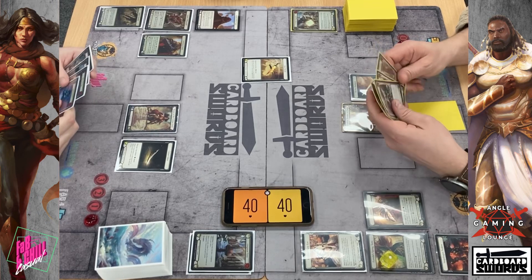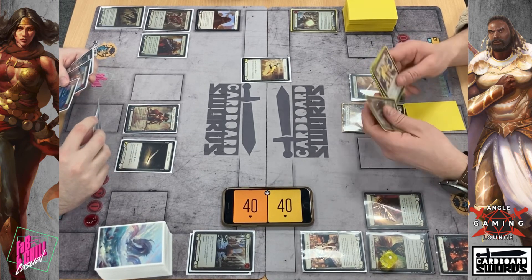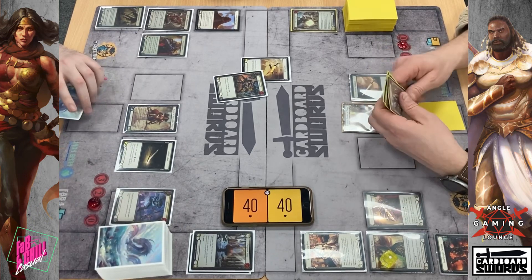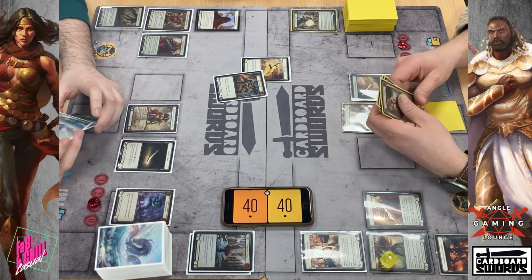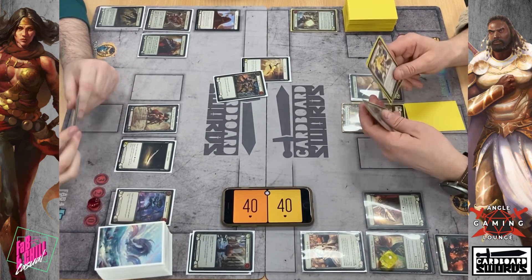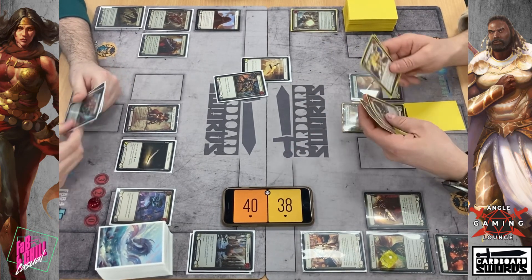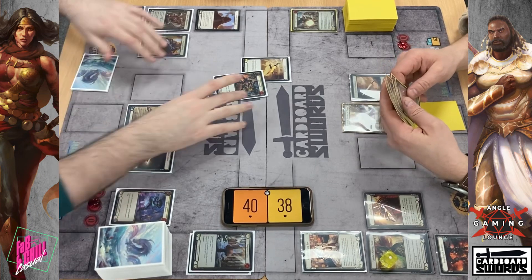No blocks. There's a reaction — I'll play Run Through. Floating one, commit. So it gives go again, the next sword gains plus two. No reactions. Take two. Take two. I will then break the chain.